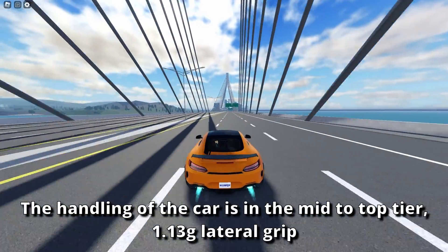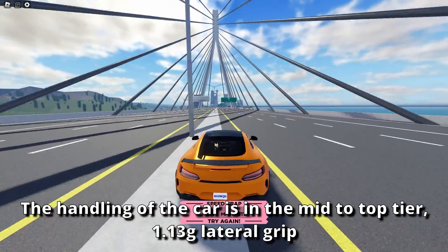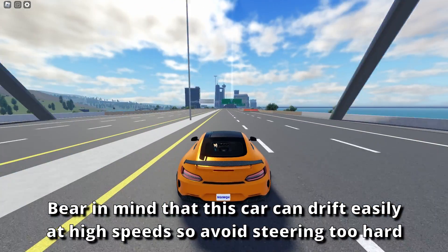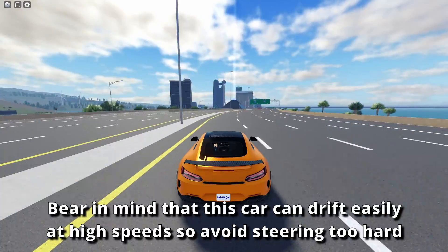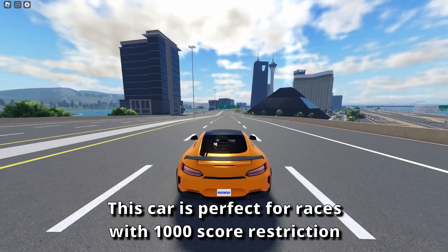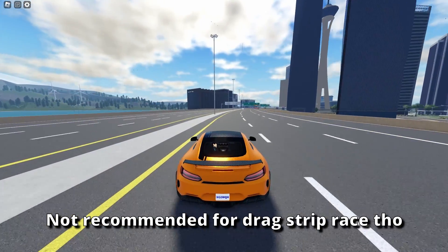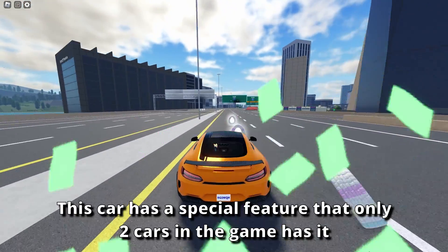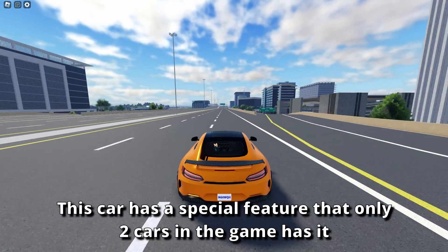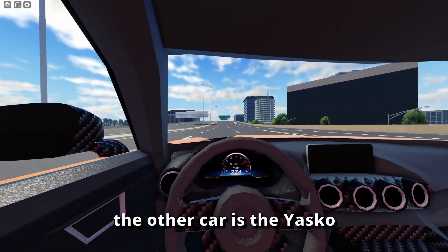The handling of the car is in the mid to top tier, at 1.13G lateral grip. Bear in mind that this car can drift easily at high speeds, so avoid steering too hard. This car is perfect for races with a 1000 score restriction, but not recommended for drag strip races. This car has a special feature that only two cars in the game have: a working speedometer. The other car with this feature is the Yasker.